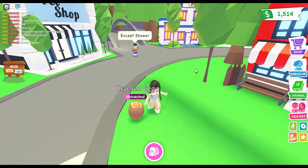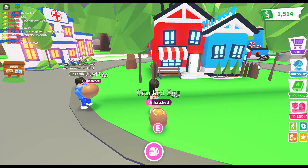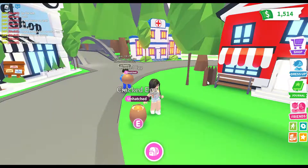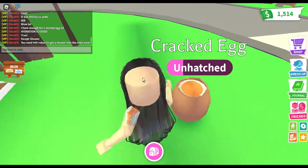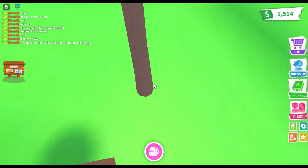Except shower — shower is like the most annoying task. You have to go all the way home, especially if you're at the campsite. And it's 449 robux to get a shower into the main zone — that's quite expensive for a shower if you ask me.